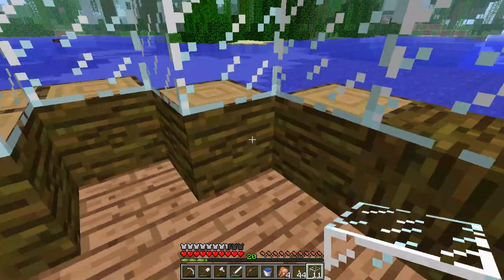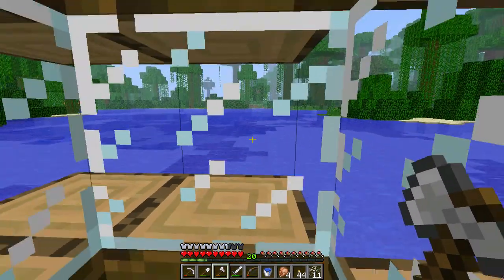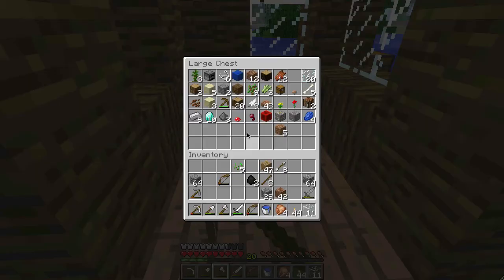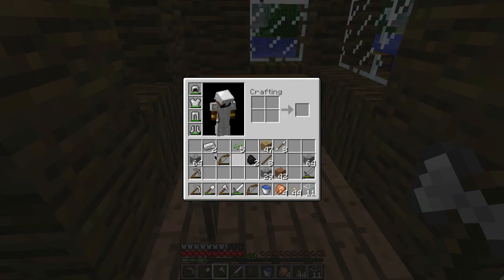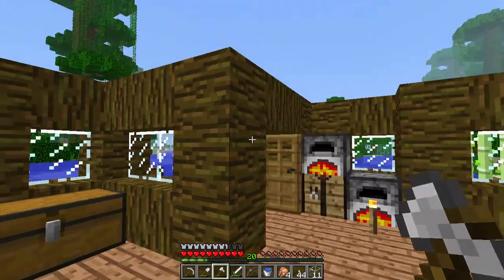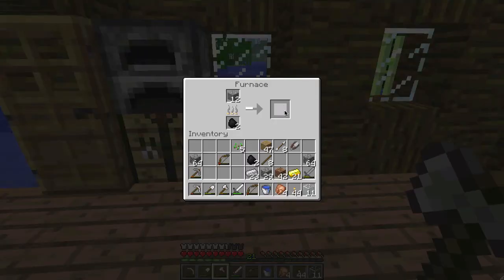I think I need to put glass blocks below here — I think that would suit this best. And that squid is drowning. You get the loveliest view of the squids dying from here. I only have five seeds; I might as well go around and get more seeds. 21 gold — not bad — and 23 iron.